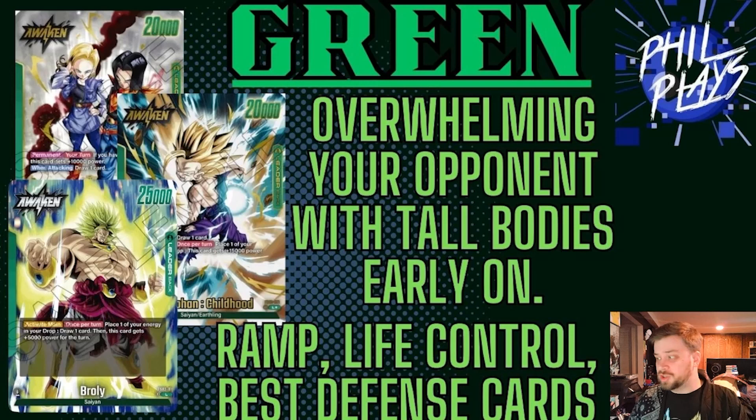Green's whole gameplay focuses on overwhelming your opponent with tall bodies early on because green ramps. On turn three you can go to four energy, and on turn four go to six energy, so by turn five you've almost doubled your energy from turns three to five. Green also has some life control — there's a card that lets you gain a life on play on top of having a 35k body. Because you ramp so quickly, you play bigger bodies much faster and overwhelm your opponent.